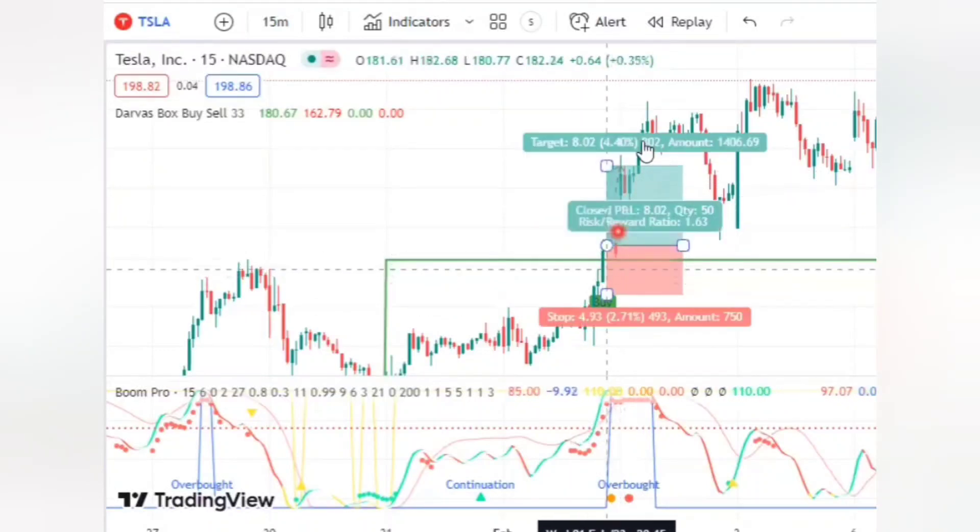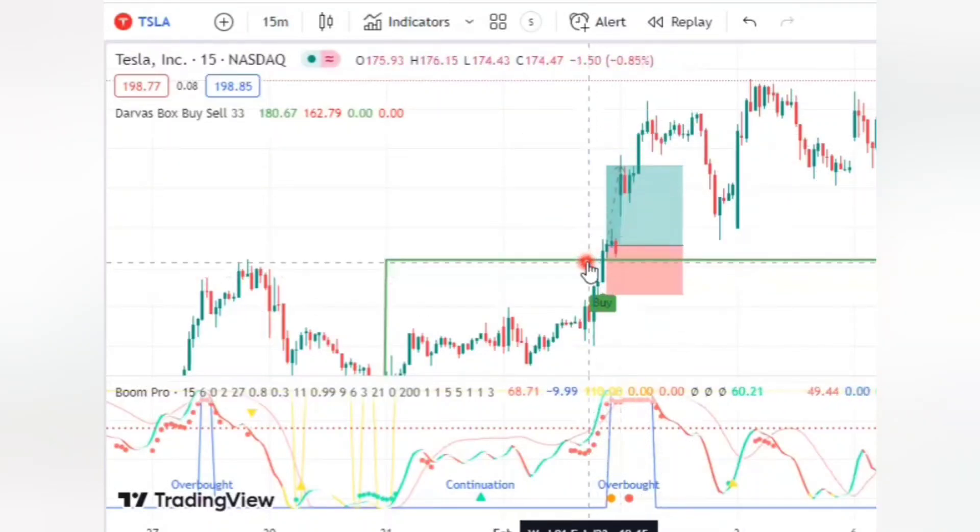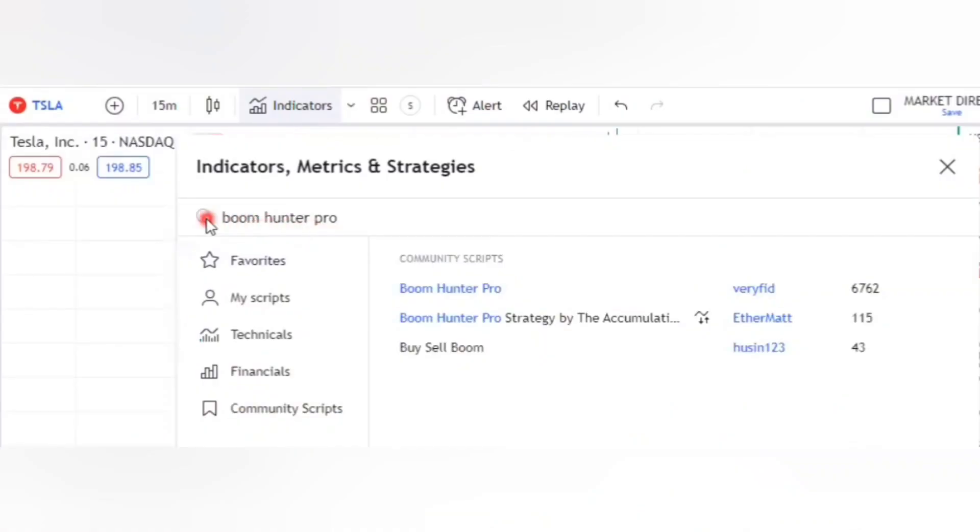Hello guys, today I'm going to show you a magical 15-minute scalping strategy that you can use to make money. For this strategy to work, you have to apply Boom Hunter Pro — type it in and click on it, and it will appear on your chart.